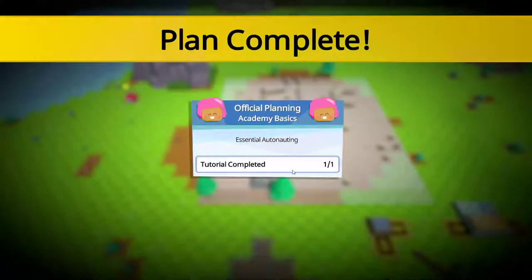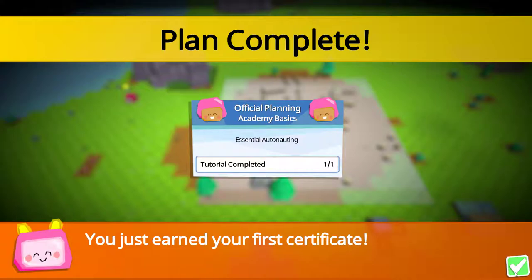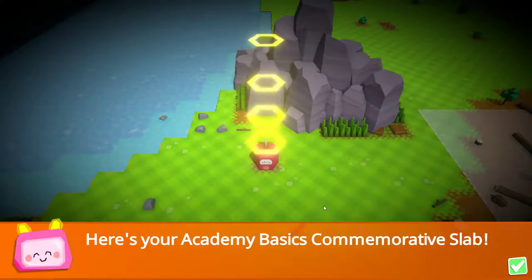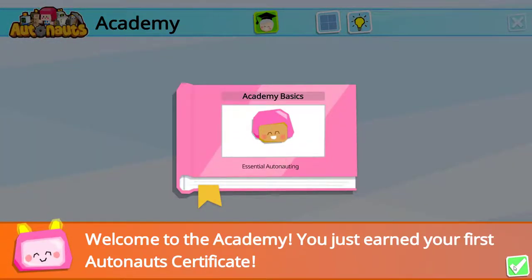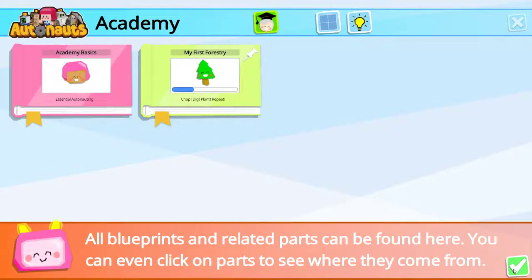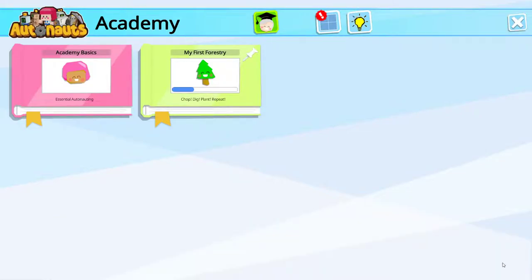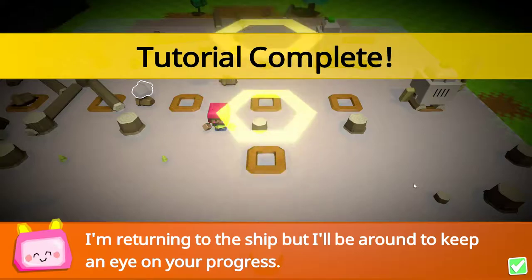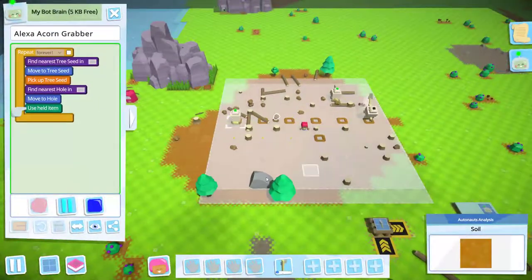You've earned your first certificate — Essential Auto-Knotting. Tutorial complete. Here's the Academy Basics Commemorative Slab. This is something that was new, and it kind of sets up your quest area more or less. Sorry, I had to take a little drink of tea there. Welcome to the Academy — you just earned your first certificate, yay us. Here's a new plan and a new certificate to earn. You can pin the plan to reference it while playing. All blueprints and related parts can be found here, and you can even click on parts to see where they came from. Lots of handy hints. Let's pin you and close you.